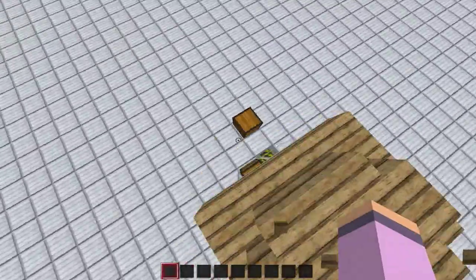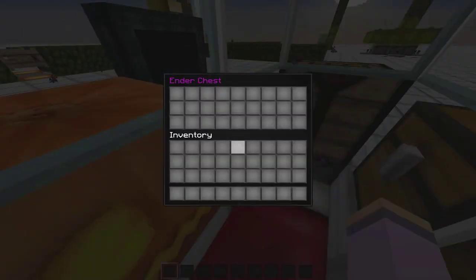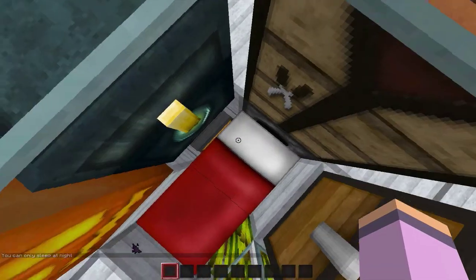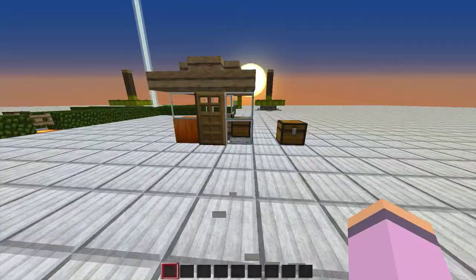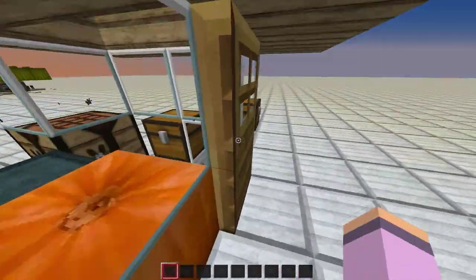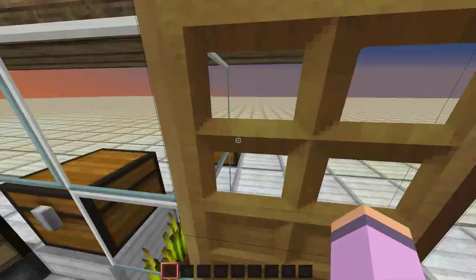This is not the smallest because people have built smaller houses, but this has three chests of storage, an anvil, an under chest, a crafting table, and there's a chest down there. There's a furnace and a pumpkin for lighting, and a door. For a house, I guess it kind of classifies as one, as you need some storage, a crafting table, a furnace, and a door and a bed for it to classify as a house. So it has all the things it needs, but I decided to add some more things, so that's why this is somewhat big. So I'm going to teach you how to build this.